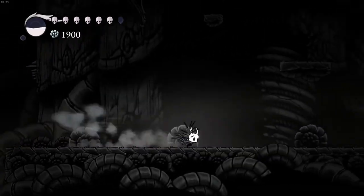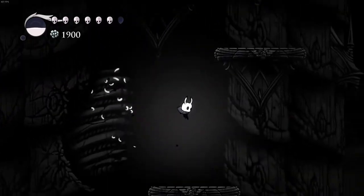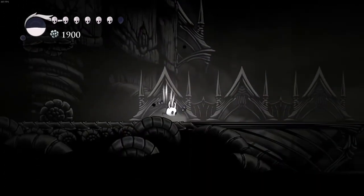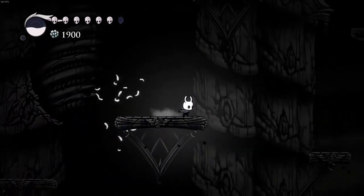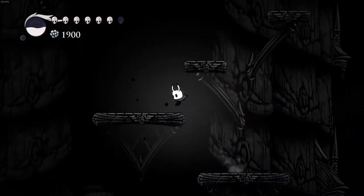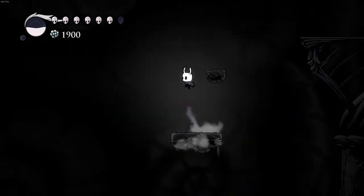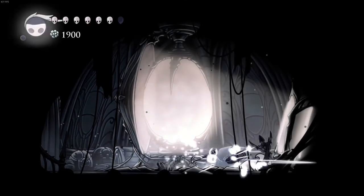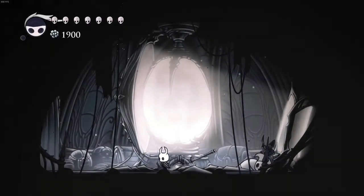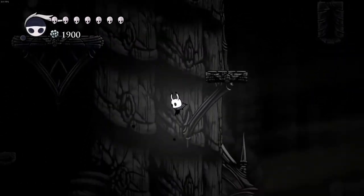Right here at this tower there are a lot of shades — they will not give you any soul, but they do two masks of damage. You need to get all the way to the top like this and go in here and turn on the lights. When you turn on the lights you can Crystal Dash across the lake without getting killed, so let's do that right now.